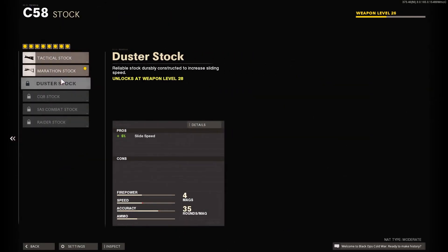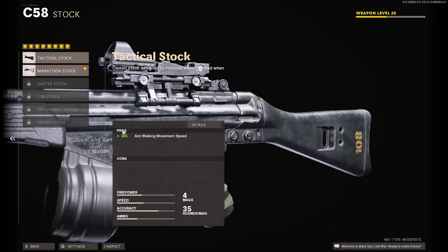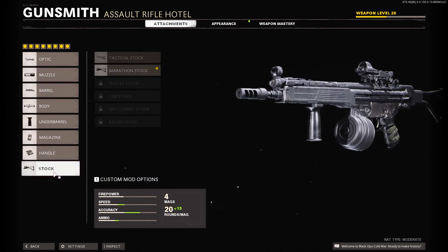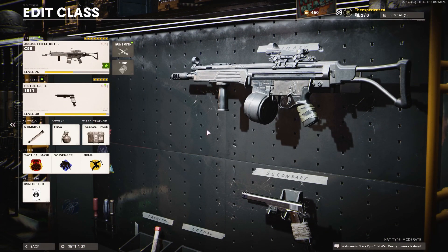Last but not least, for the stock I use the Marathon Stock. If you don't have it unlocked, use the Tactical Stock for aim walking movement speed — it's useful, but the sprint-to-fire time on the Marathon Stock is just way better in my opinion. If you have the time and are willing to grind a little extra, I'd recommend going for the Marathon Stock because being able to bring your gun up faster helps a lot. That is the class setup — if you enjoyed, please leave a thumbs up, consider subscribing, comment, and I'll catch you in the next one. Peace out.